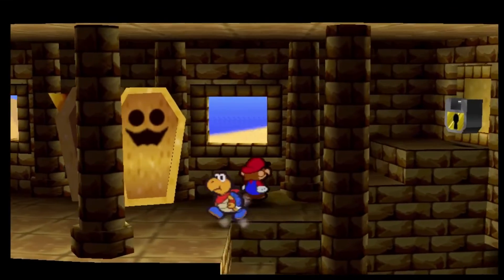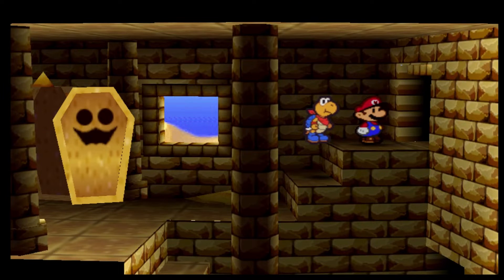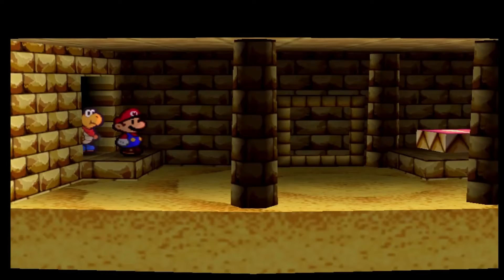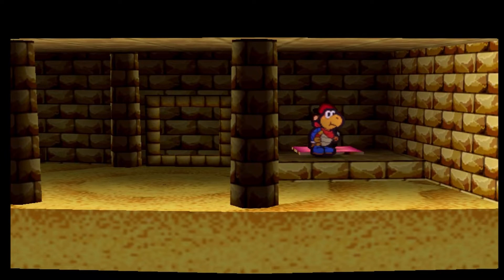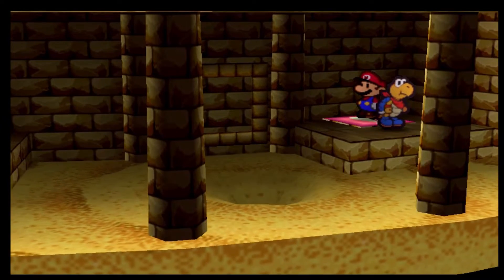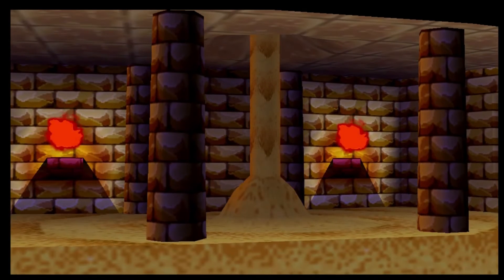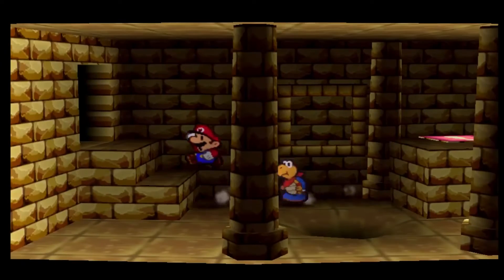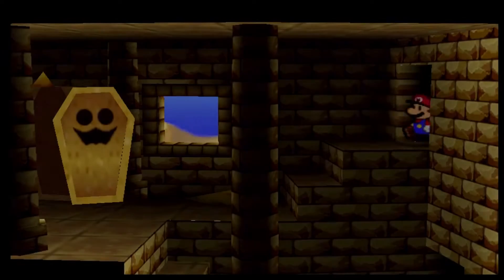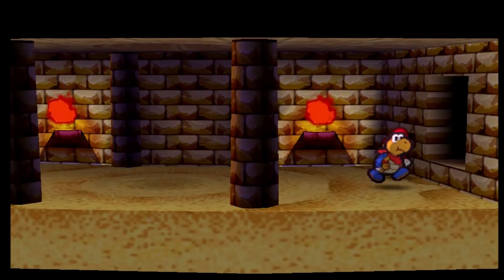So we're gonna go up here. Now the first thing we gotta do is go up here. Now the second thing is to make sure — well, you can't go down that hole, guys, but there's something else that we can probably — okay, I see what we gotta do. Get through there, and we're gonna go over here. There's the door.